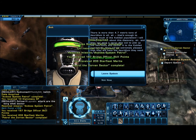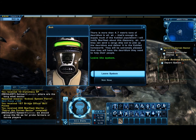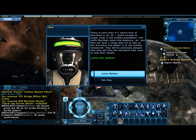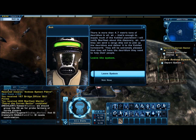There's more than four point seven metric tons of duridium in all, sir. That's enough to supply much of the Cobled population. I will notify Starfleet about this discovery, sir, and they can send a cargo ship out to pick up the duridium and deliver it to the Cobled homeworld. They will be extremely pleased that they will have the duridium they need to help their people.